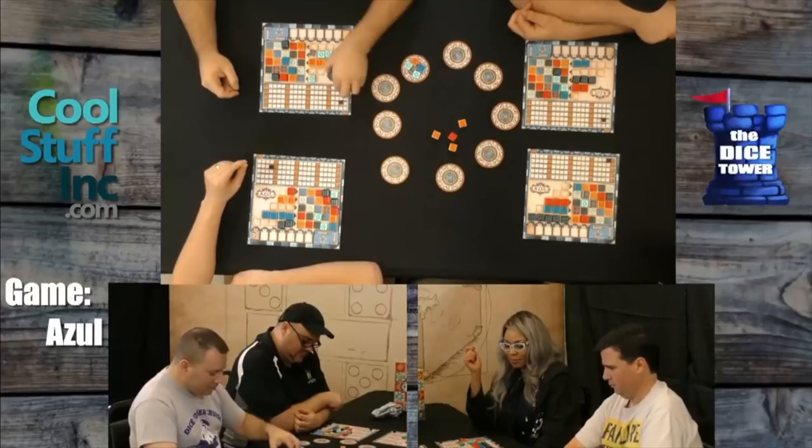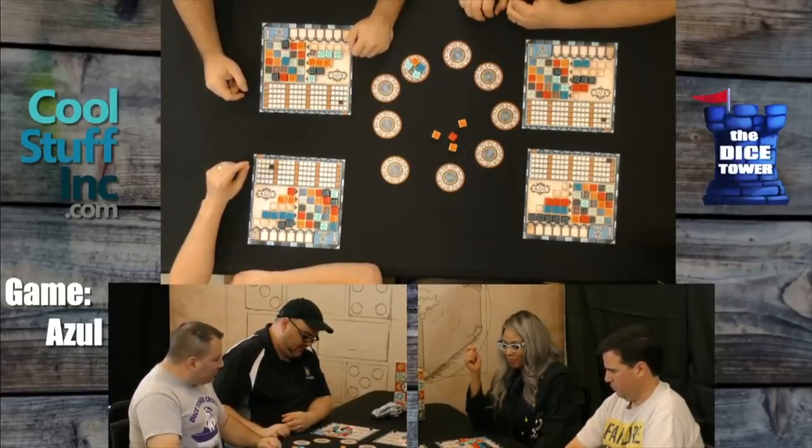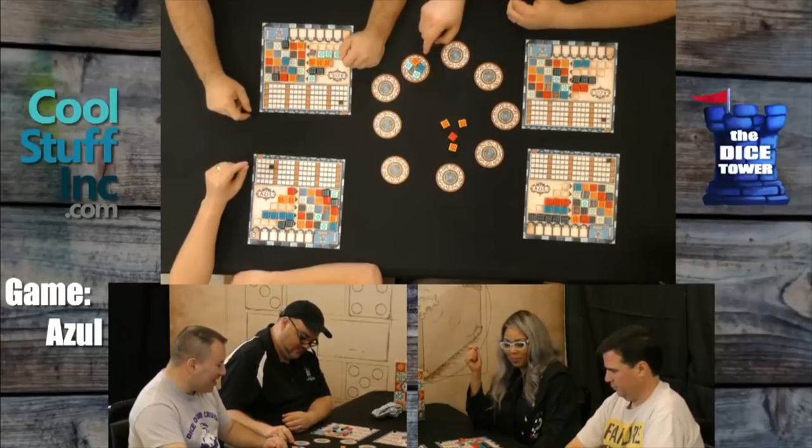I need that one last tile to score the extra ten points. No, there are going to be more points here. One, two, three, four, five, six, seven, eight. And now we're going to score more points — endgame stuff! And I got a negative one because I did take the first tile. So now endgame: if you get a row across, each row is worth two. I got four for that. What did everyone else get? Nothing. I get two.